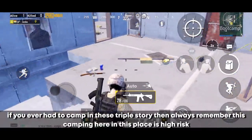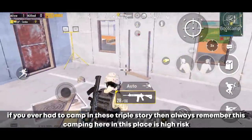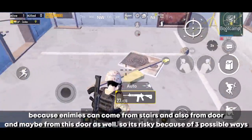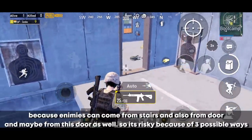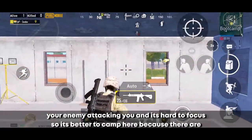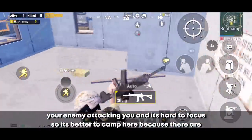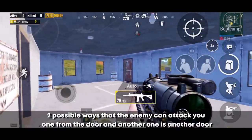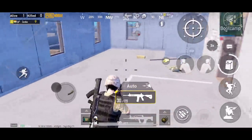If you ever have to camp in a triple story building, remember this: camping in certain spots on the top floor is high risk because enemies can come from the stairs, from one door, and possibly another door — that's three possible attack routes, making it hard to focus. It's better to camp where there are only two possible ways the enemy can attack you: one door and another door. That makes it far less risky compared to the other room.